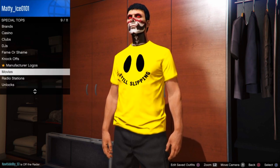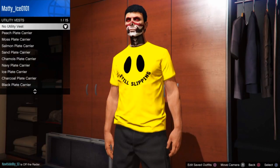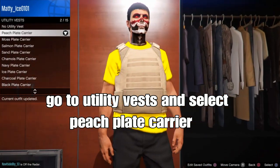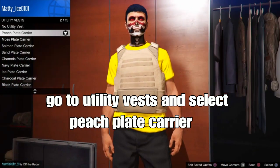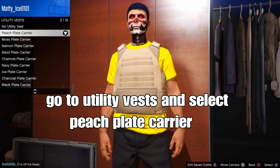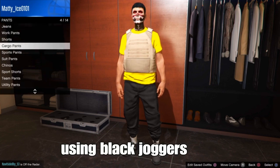From here, the next step is go over to TD of S, go to peach plain carry vest — select this one, the peach plain carry vest. From there select that. The next step is simple: we're using the black joggers for our pants.